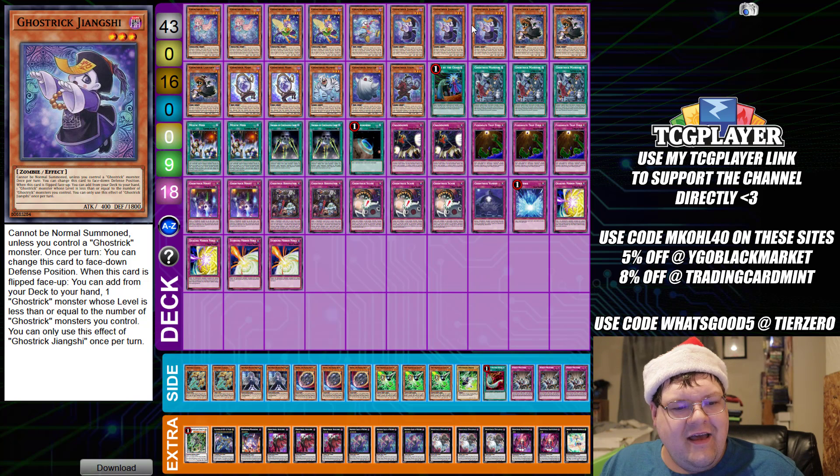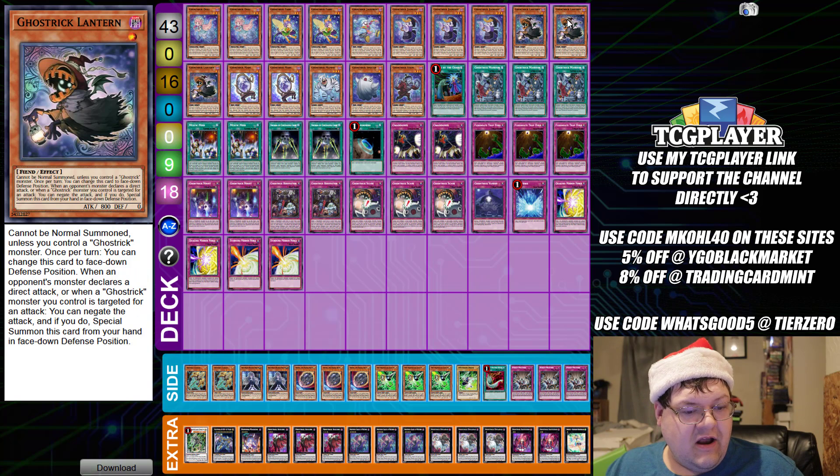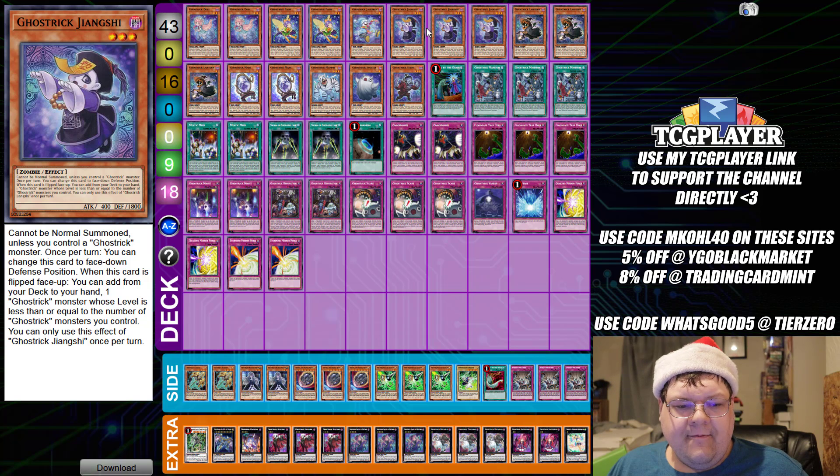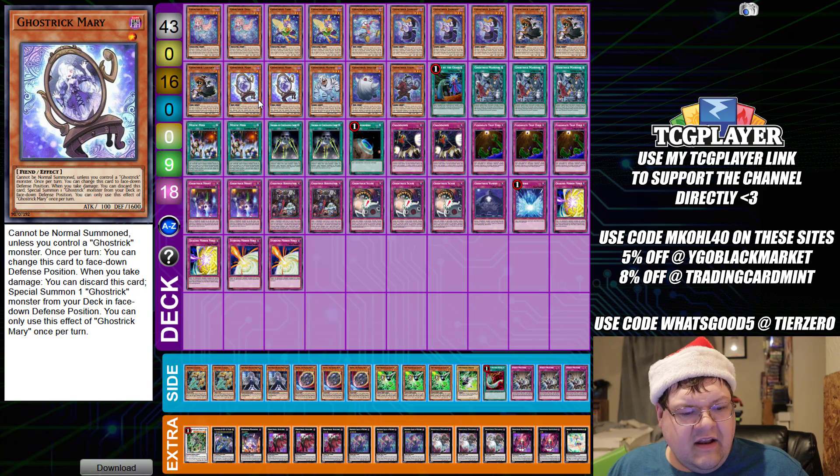Jengashi is like the centerpiece of this deck. When this card is flipped face-up, you can add from your deck to your hand one Ghost Trick monster whose level is less than or equal to the number of Ghost Trick monsters you control — at minimum, it will be searching a level 1. In your level 1 arsenal you have Lantern, probably your most valuable Ghost Trick. When an opponent's monster declares a direct attack, or when a Ghost Trick monster you control is targeted for an attack, you can negate that attack and special summon this card from your hand in face-down defense position. This is your battle stopper, giving you the ability to capitalize and protect your investments. Mary here — when you take any damage, battle or effect, you can discard this card to special summon a Ghost Trick monster in face-down defense position from your deck.